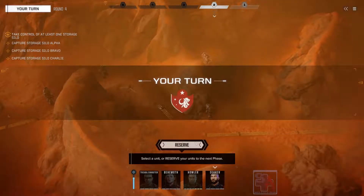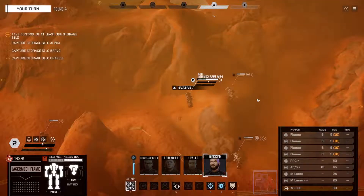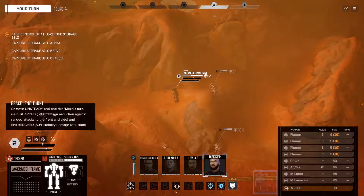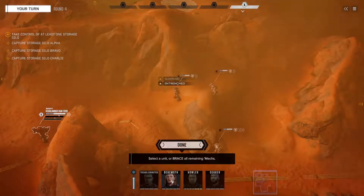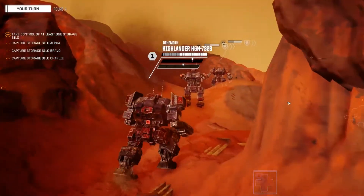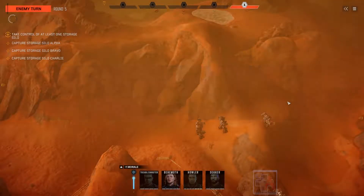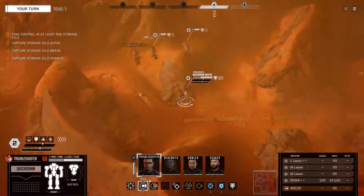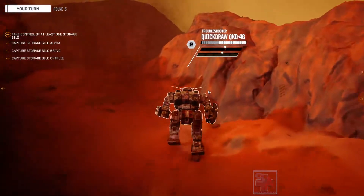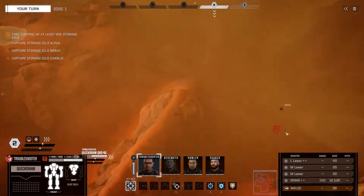So are we supposed to shoot them without them seeing us? I guess we can come around this mountain. We're going to sprint with Behemoth and her Highlander, going full throttle. Enemy detected — there's three of them here. Let's sneak around here and shoot that guy.